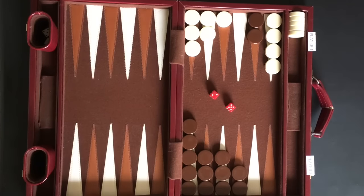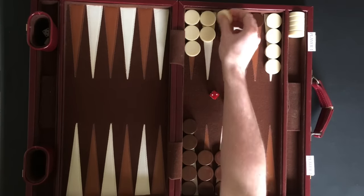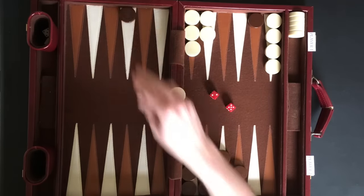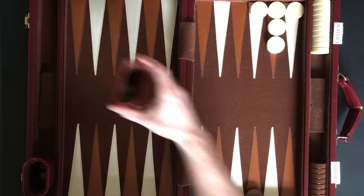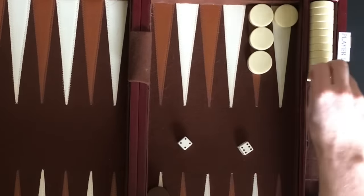Removing checkers from the board is only allowed when all your checkers are in your home board. If one of your checkers is hit to the bar in the middle of bearing off, that checker has to be returned to your home board before you can resume bearing off. If a higher number is rolled than you have while bearing off, the farthest checker can be removed.